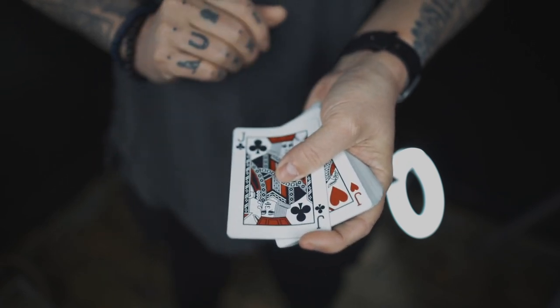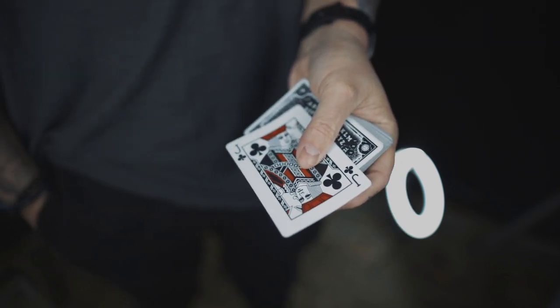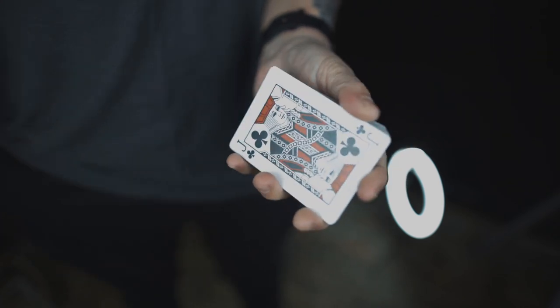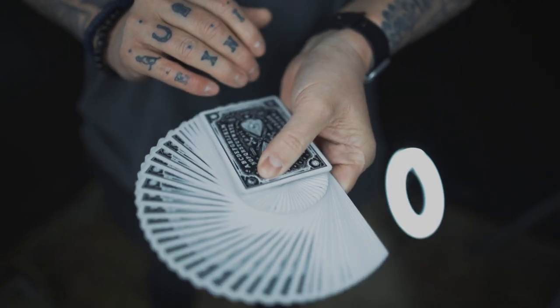Maybe you think I'm using some sleight of hand, so I'll actually do this one-handed. I'll place my hand into my pocket — that way I can't get near the deck. Watch if I just wave back and forth. Now I'm left with just the clubs. It's one card; it's the hardest one. All I have to do is cover it for just a moment and look — it immediately vanishes from the deck.